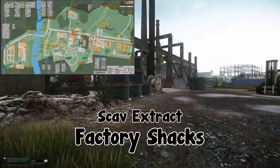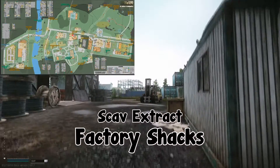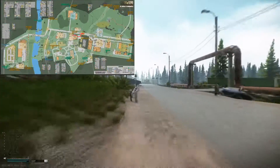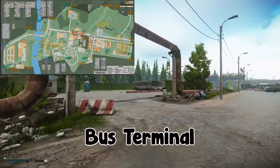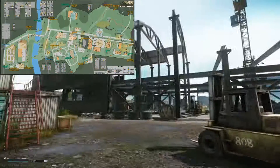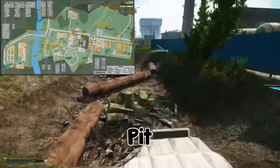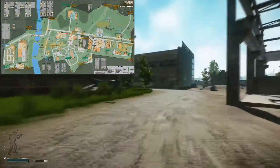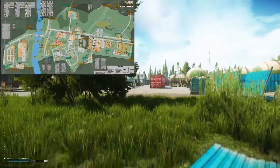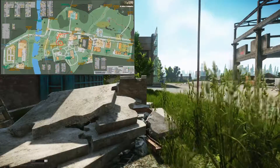Going back up to the north of the map, we come to old construction — directly above new construction. Going through old construction, we get to factory shacks, which is a scav extract. Heading back towards new gas station and that bridge, going back on the main road — this is what I like to call bus terminal, a pretty commonly known area with a few scav spawns. Following the fence and hanging a left, this is what we call pit — just a lawnmower, nothing too special. This gap used to be called construction but there are so many construction callouts now; there's a machinery key spawn for a quest here.